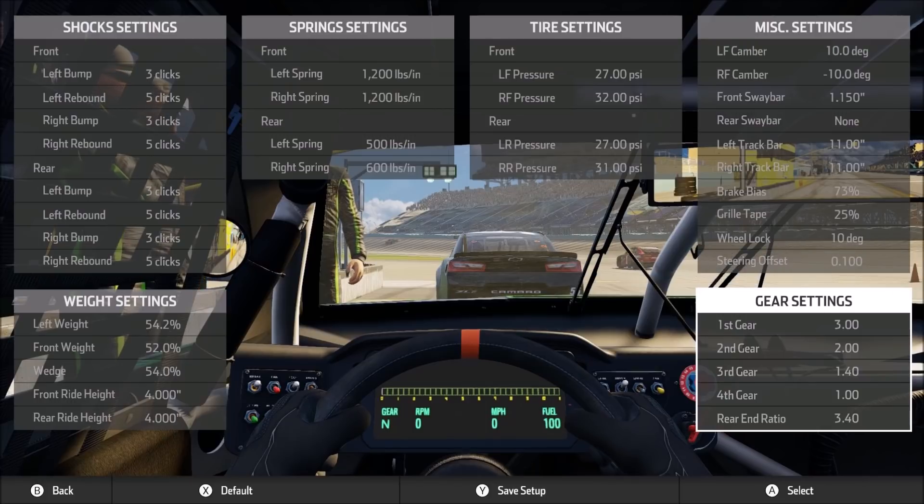Moving on to the track bar: 11 inches on both the left and right side. I actually use a little bit higher — around 12 inches — in both Trucks and Xfinity just to help the rotation, since you're going a little bit slower and can be more aggressive with the throttle in those cars. You can certainly get by running more or less track bar depending on how you want the feel. If you lower the track bar, that will tighten up the car particularly on corner exit. Brake bias: anywhere from 70% to 75% seems to work for me. The higher the number on brake bias, the tighter the car will be and the more it will want to go straight under braking. At this track there's generally no reason to use the brakes, so brake bias adjustments would mainly apply to green flag pit stops or heavy traffic situations.